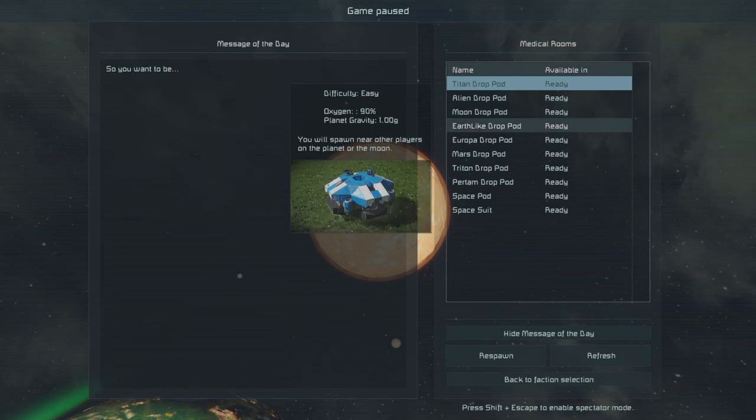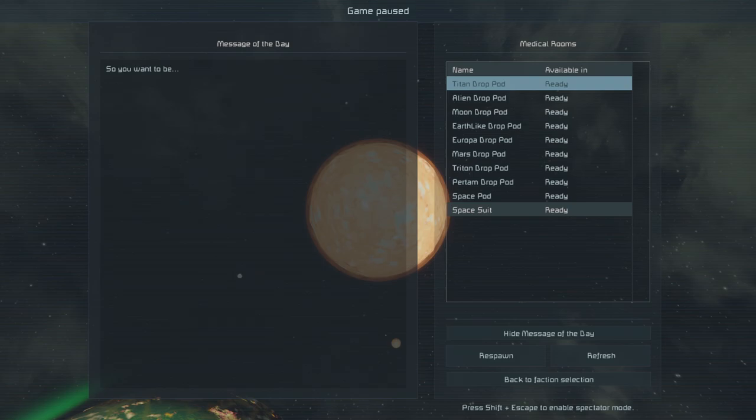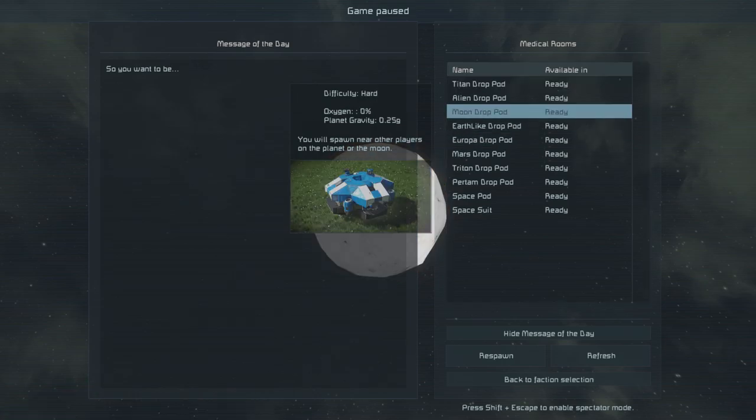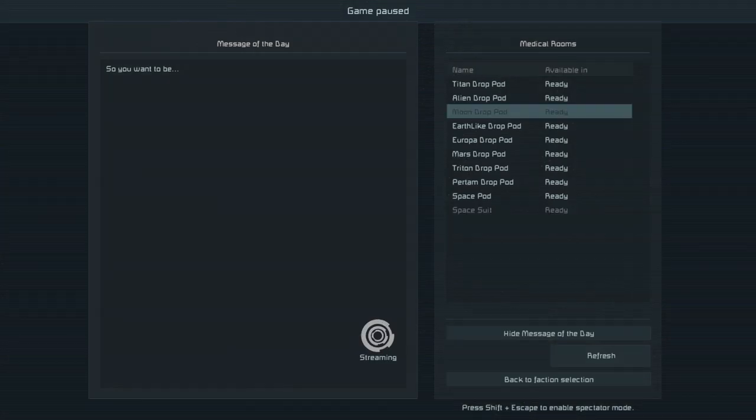We said moon drop is where we're going — I definitely don't want to do space pod or space suit, mainly because with a space suit you're not going to be able to do much. Triton is there, and Europa is the ice moon. We'll do just a regular moon drop. We're going to respawn now — we'll create a faction once we're actually in game.